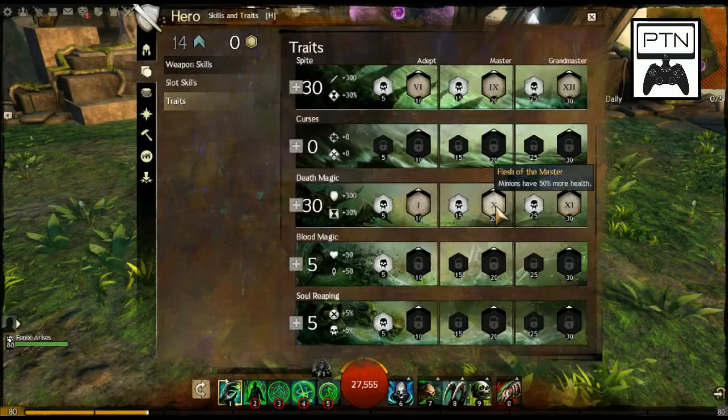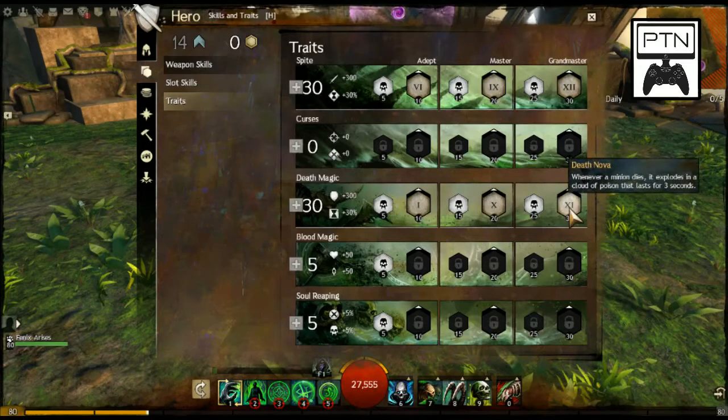Going further up, minions have 50% more health — they are disposable, but we want to make sure that 30% extra damage from the Spite line is being put to use. Way up at the top of the Death Magic line, when minions eventually die, they explode into a cloud of poison — a nice big AoE field lasting about three seconds — putting more Condition Damage onto your opponent.